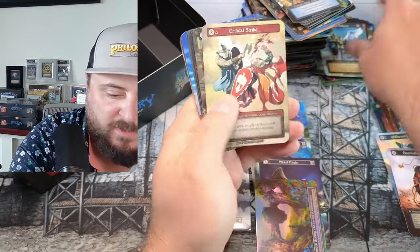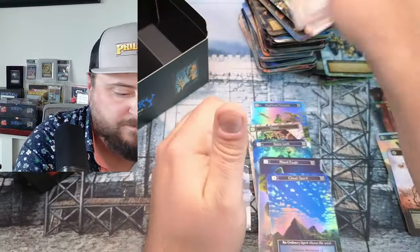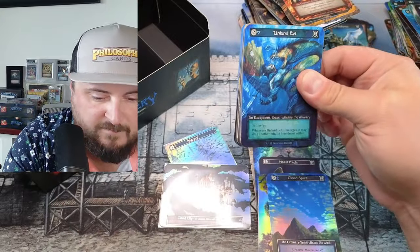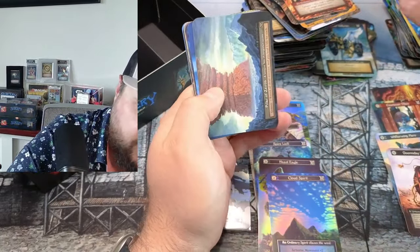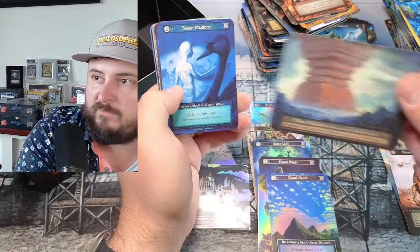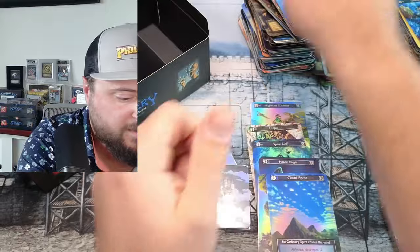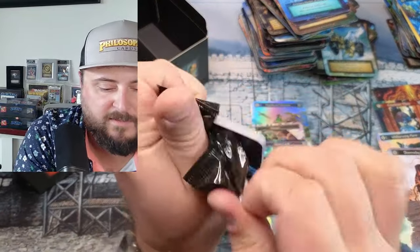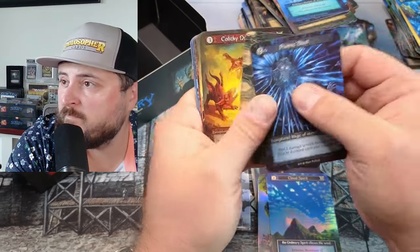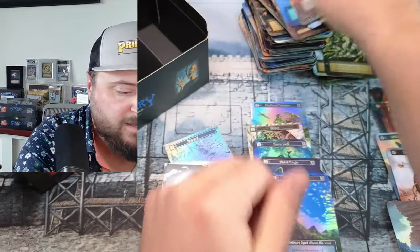Even though we did pull this next one coming in already — Cloud Spirit, we pulled this one in one of the last boxes, nothing too crazy there. We got Six Pillars coming in for a nice, unique hit there. Gorgons — Gorgons, okay. Baselands, Mortality, and a Village.